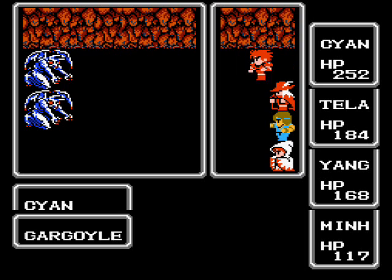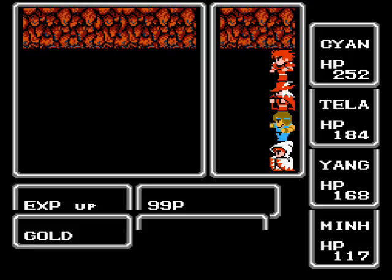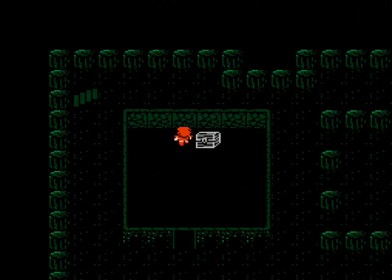As I was saying about this floor, there are 16 rooms. They're set up in a perfect 4x4 square arrangement, so the lowest of the rooms are locked. I'm only going to show you the rooms that actually have treasure, as the other ones are empty.